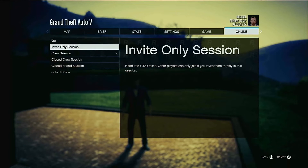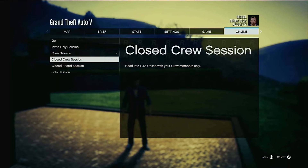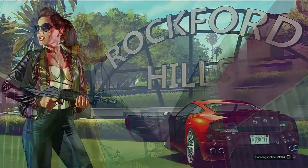And then leave for online. You can go invite only, crew session, or basically into public — it's up to you, whichever way you want to do it. Any one of these will do. Once you go in there, you're gonna find that your time has frozen.